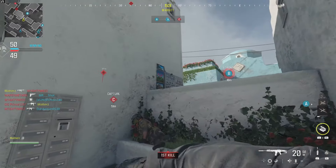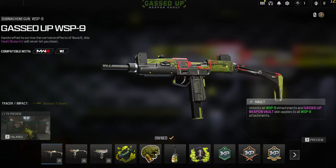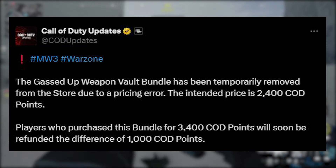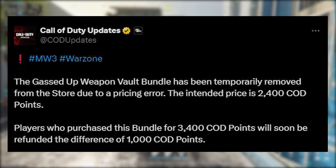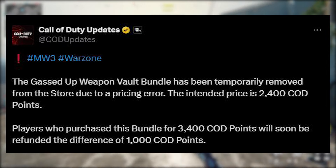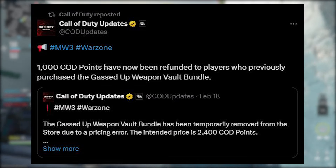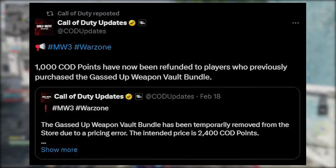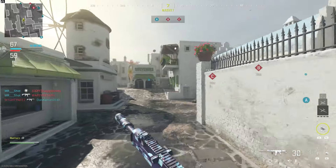For more updates, we talk about the Gassed Up Weapon Vault Bundle being 3,400 COD points, which was the most expensive bundle to date. The Gassed Up Weapon Vault Bundle has been temporarily removed from the store due to a pricing error — the intended price is 2,400 COD points. Players who purchased this bundle for 3,400 COD points will soon be refunded the difference of 1,000 COD points. And today, 1,000 COD points have now been refunded to players who previously purchased it. Let me know down below if you got that bundle and if you did actually get your 1,000 COD points back.